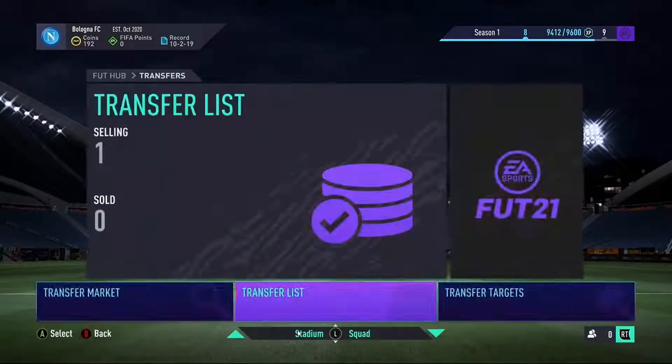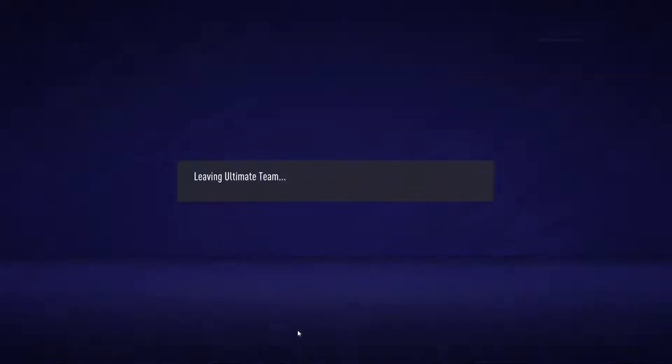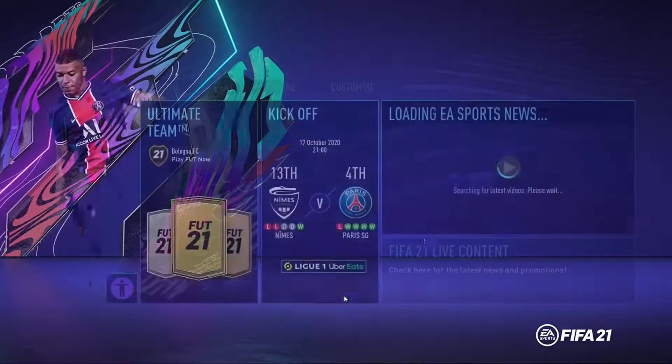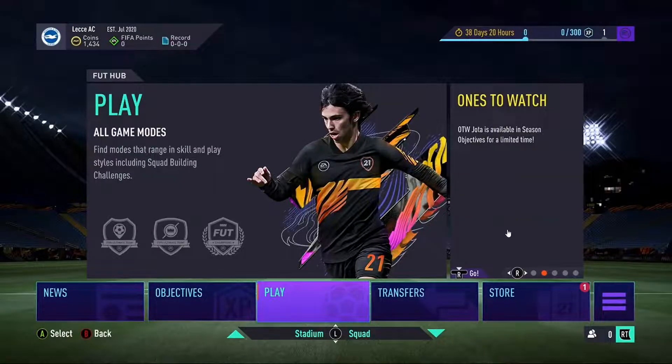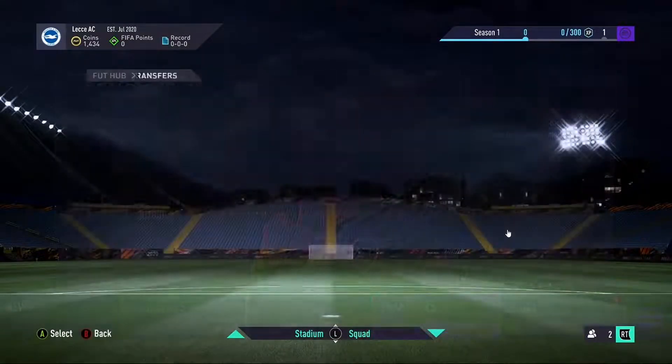Now head out of Ultimate Team and sign into your second account. Okay, so this is my second account and I have 1400 coins.